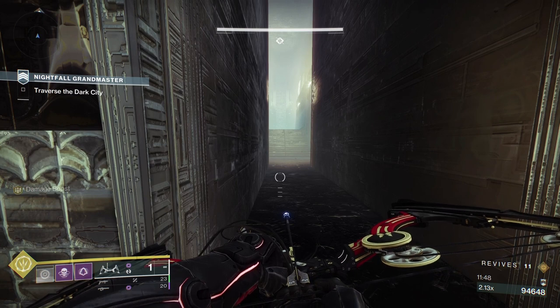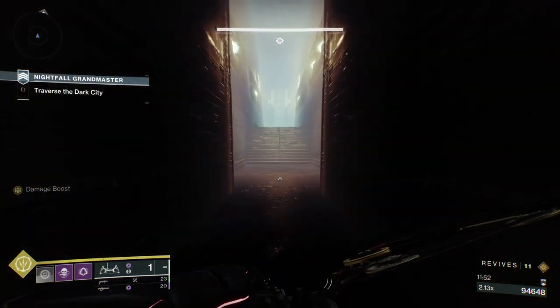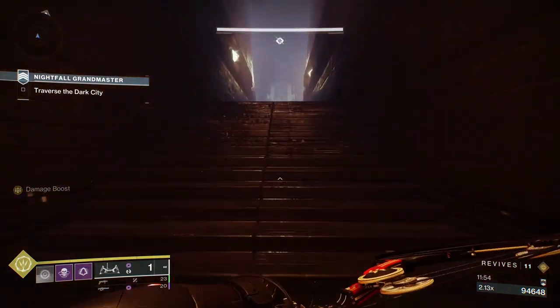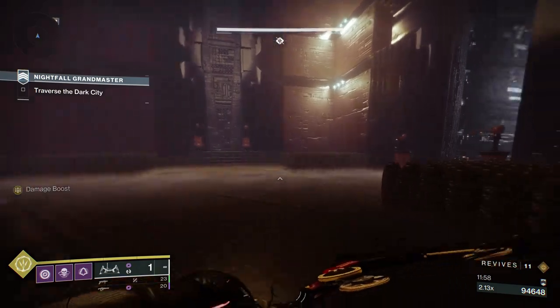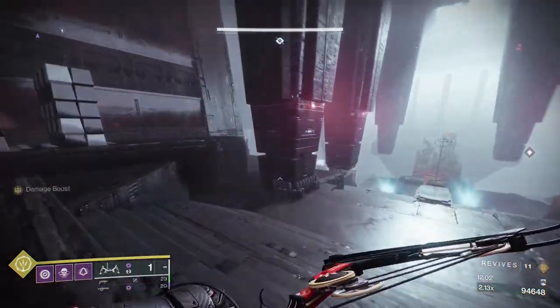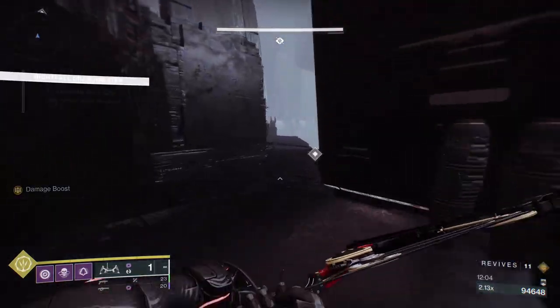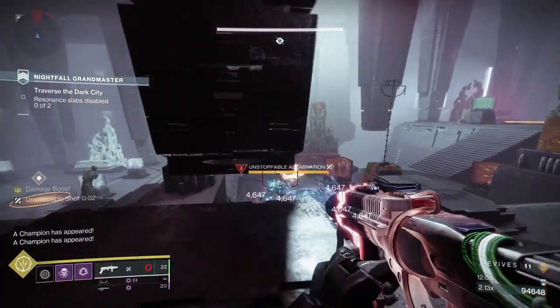When I did my Grasp of Avarice flawless guide, I spoke about how I feel Scavenger for Linear Fusion Rifles is the worst weapon to use it on. Rockets work really well with Scavenger - a consistent three rockets instead of two or one. I should have waited for my grenade because in this next section it's really cool to have a grenade.